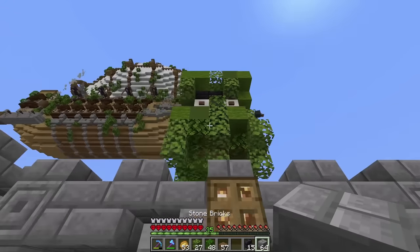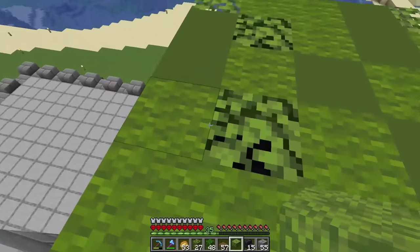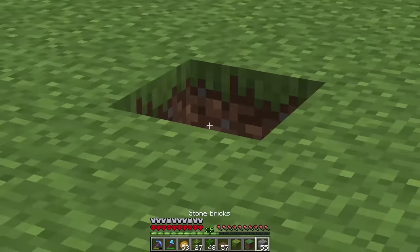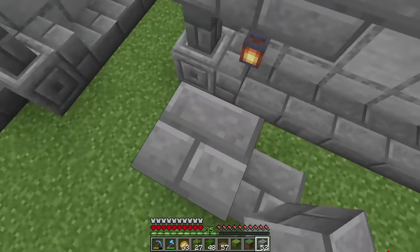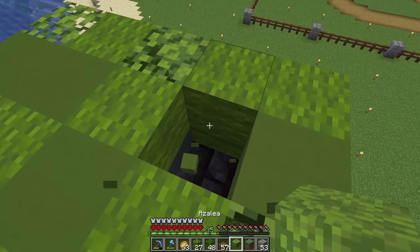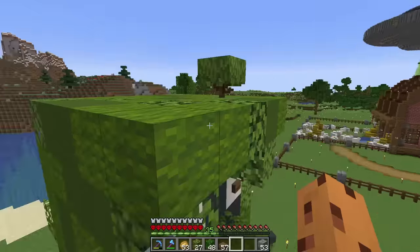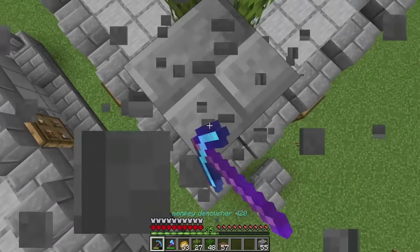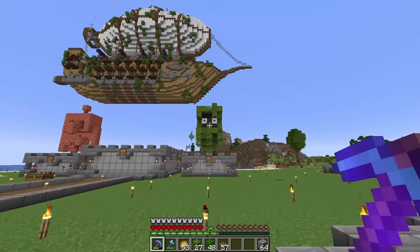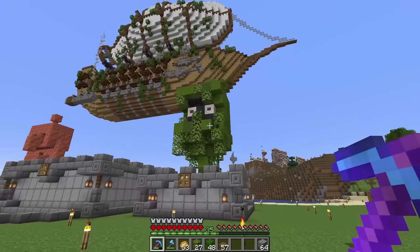That is actually so sick. I like that way more than the Copper Golem. The Glare might be my favorite mob that doesn't exist because it's basically a floating leaf block, and you guys know I love my leaves. Let's also add an azalea tree on top — just steal a piece here, put a grass block here and an azalea tree here. It looks like he has a big green wart growing out of the top of his head, but I'm going to leave it anyways. And there we go — the Glare is complete, two out of three done.